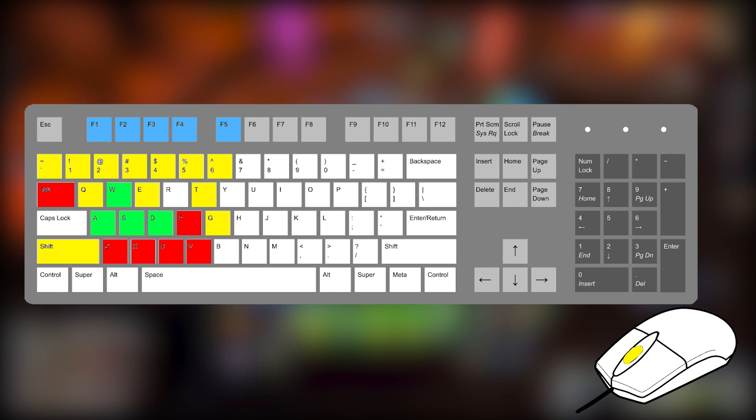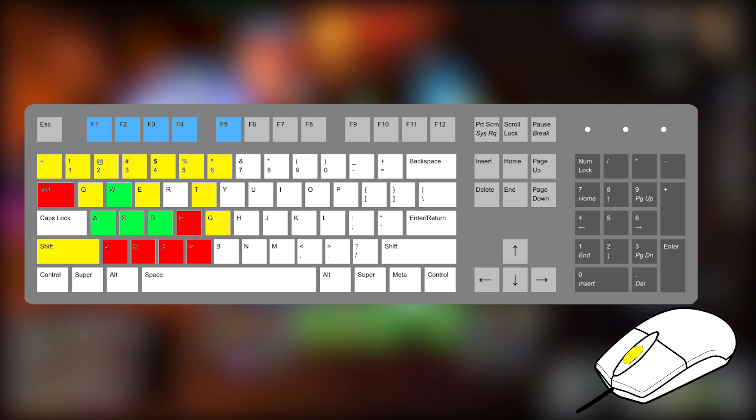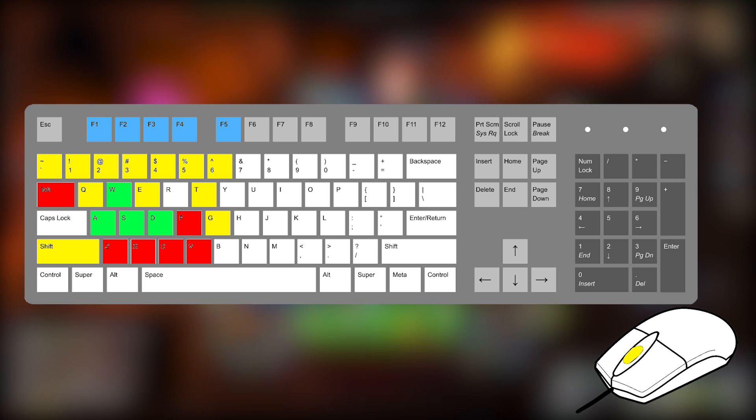So we have 1 to 5, Q, E, T, G, F1 to F5, and the middle mouse button. This is only about 15 keybinds, which, as you can probably tell, won't be quite enough. So to compensate for this, we can start to use modifiers.